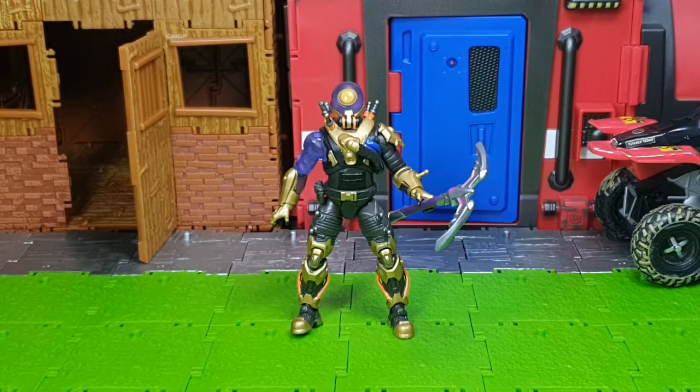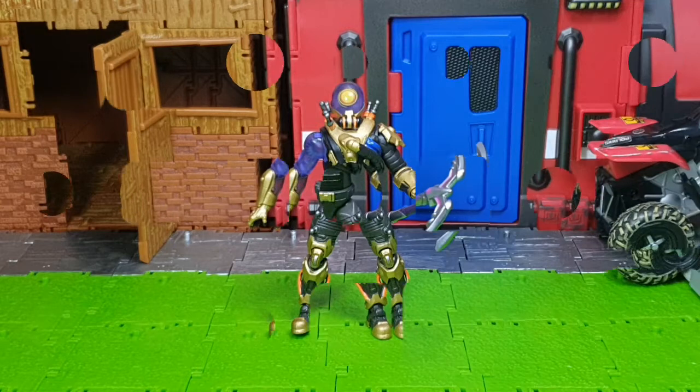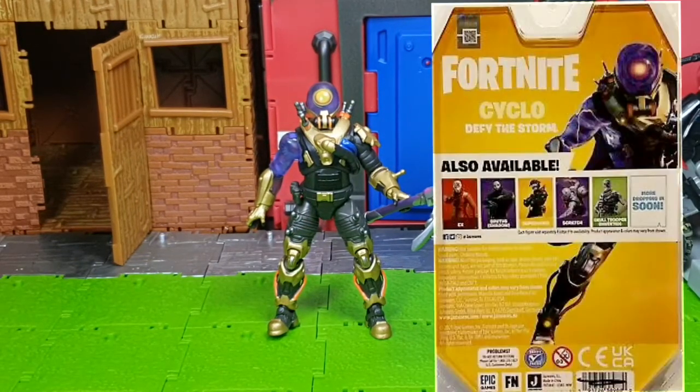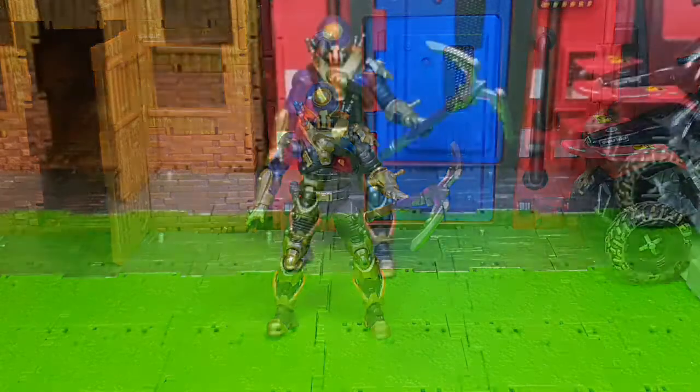I got Cyclo from Shopee loose, so I don't have the actual packaging, but I can show you a picture of Cyclo's carded package. As you can see with the new series, this one also doesn't have any building materials included. Here is Cyclo's card back — there is a picture of Cyclo and it says 'Defy the Storm.' That's all for Cyclo's packaging.